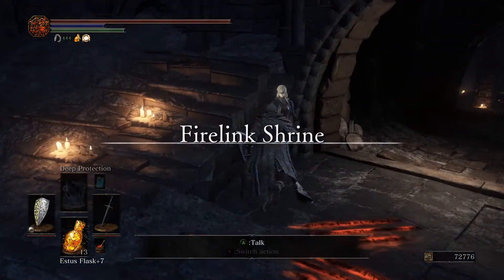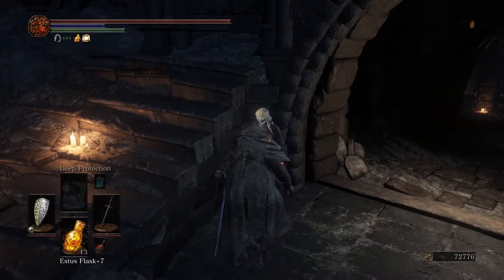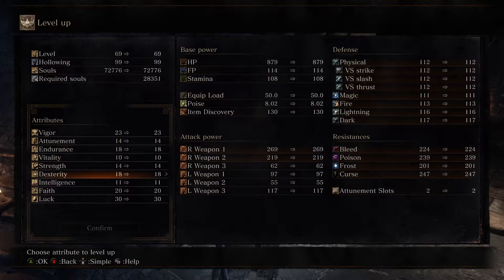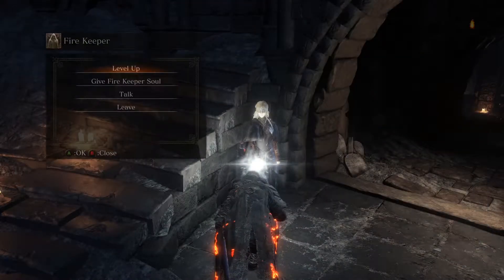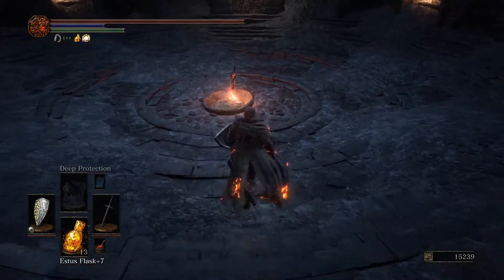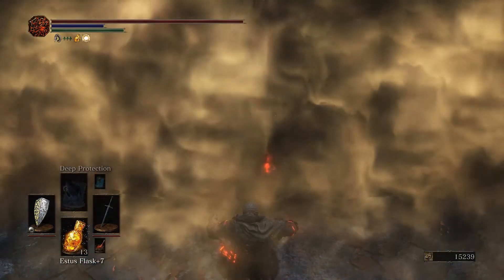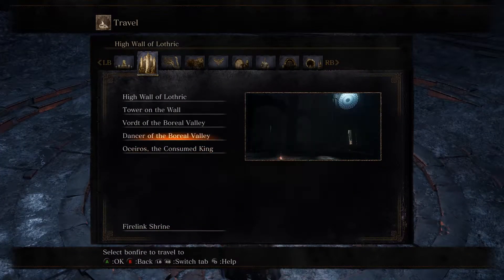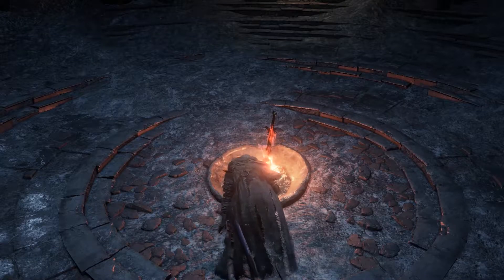It would be a shame to lose more souls for no good reason, so let us level up here. Let's get a little bit more luck — maybe yeah. Our damage, we're doing okay on damage, could be a little bit better. But we probably want to get some HP too, so we can get some HP and we'll probably go back to luck later. Kind of just want to get to that 27 breakpoint.